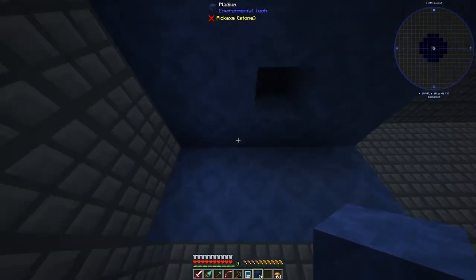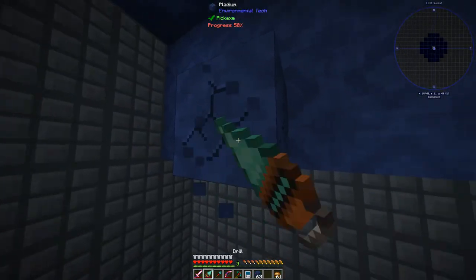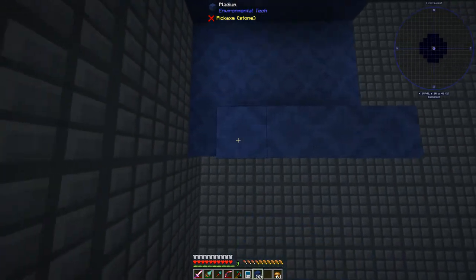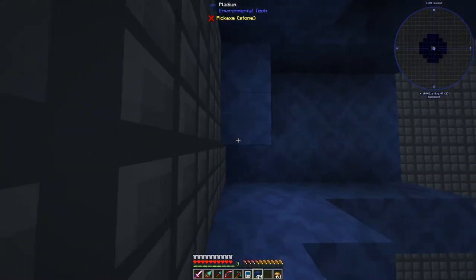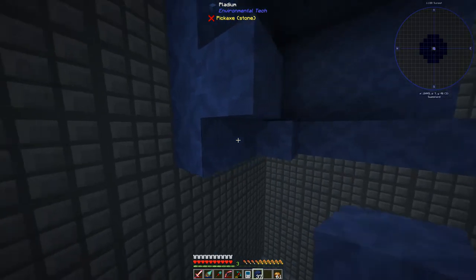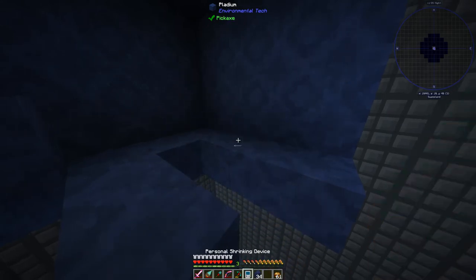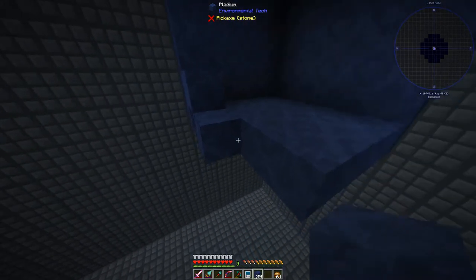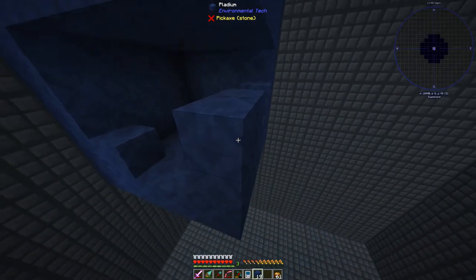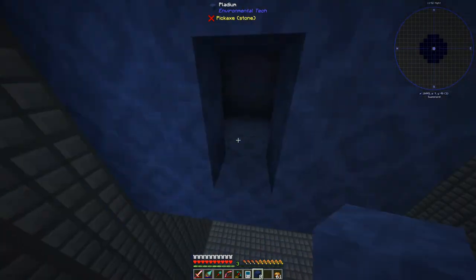We've got a hole up here so the wither's head can go into that, and then it's going to be three tall. This is going to be the floor right here. And the reason why we're covering this all in, even all the corners, is because I am paranoid. I really am. I want to make sure that this thing does not escape and does not cause any problems for me or those on the server.